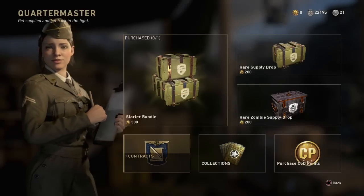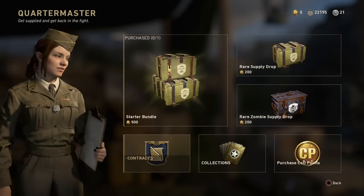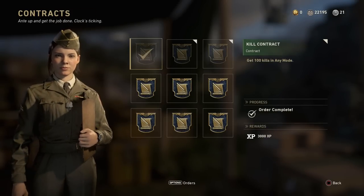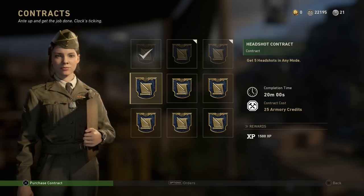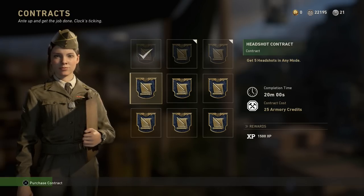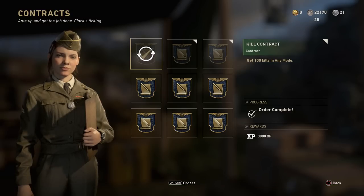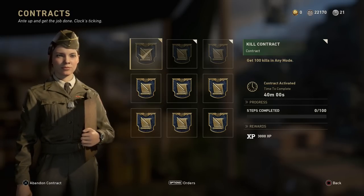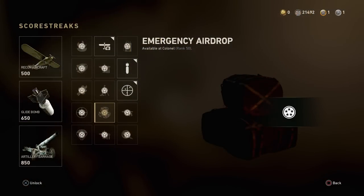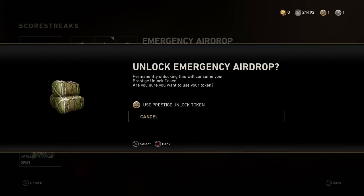You can only complete a contract once a day normally, but here's the trick: hover over a contract that's above, below, or beside one you've already completed. Hold X, and as soon as you press X, press up or down on the d-pad to hover over the one you've already completed. As you can see, I actually managed to redeem that contract and do it again even though I already received the reward for it.